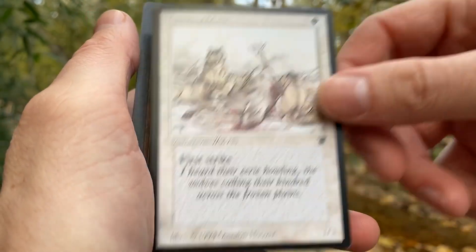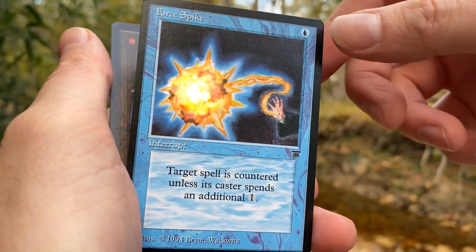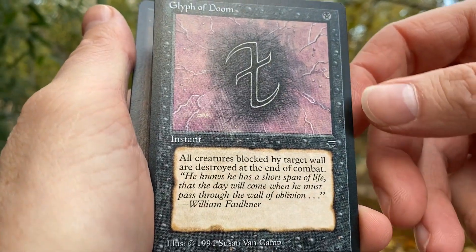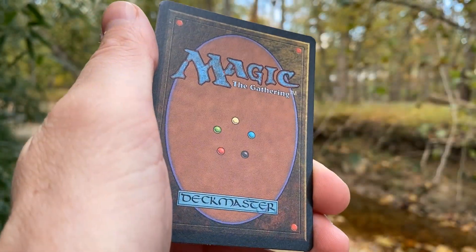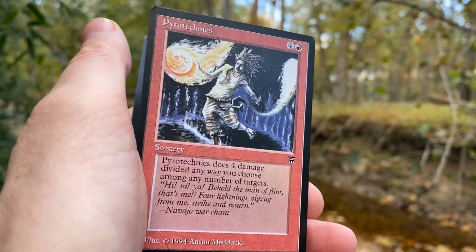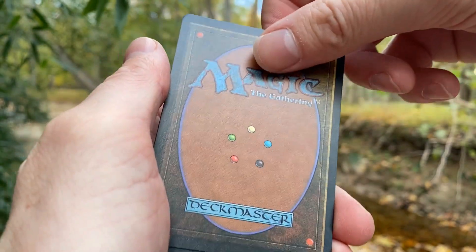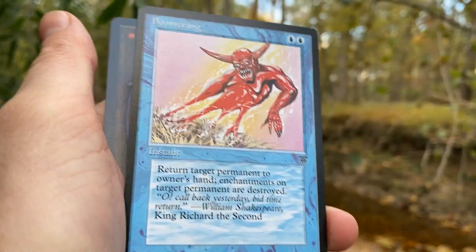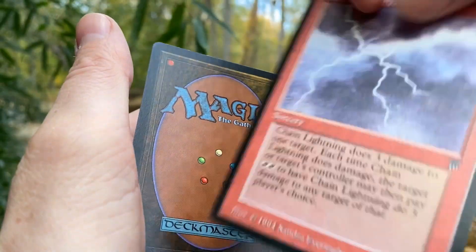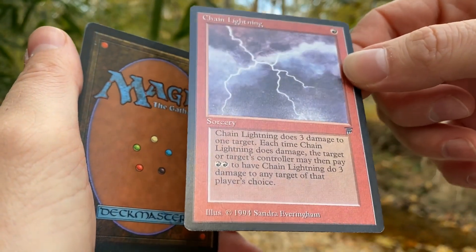We're getting down. We got a Glyph of Doom — all creatures blocked by target wall are destroyed at the end of combat. Maybe you can lure those things and Glyph of Doom them. Pyrotechnics — four damage divided any way you choose among any number of targets. That's a good card. Too bad they printed it to oblivion. Boomerang — two, return target permanent to owner's hand, enchantments on the permanent are destroyed. Chain Lightning — nice, can't complain about a Chain Lightning. That's the best common.